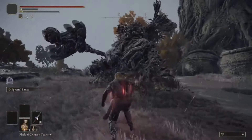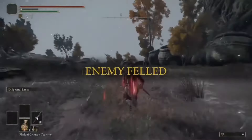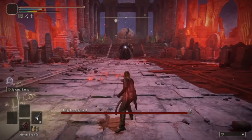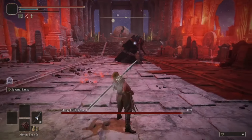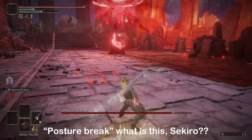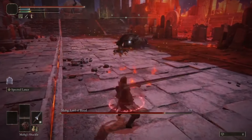One Erdtree Avatar later, we can get two incredible tears for our physick. I should have used the Opaline for decreased damage, but I wanted to try the stun glitch on Mohg to skip his second phase, so I stuck with the Stonebarb Cracked Tear to increase posture break. The glitch never worked, but the tear was still very useful for his second, much harder phase.